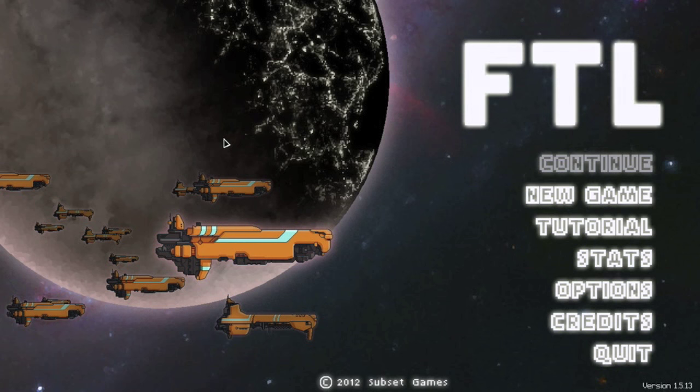I know the past three episodes haven't been quite interesting because they're beginner ships, but now we're getting into the more interesting strategy ships. So we're going to go right ahead and show you how to get or unlock the Zoltan Cruiser Type A.